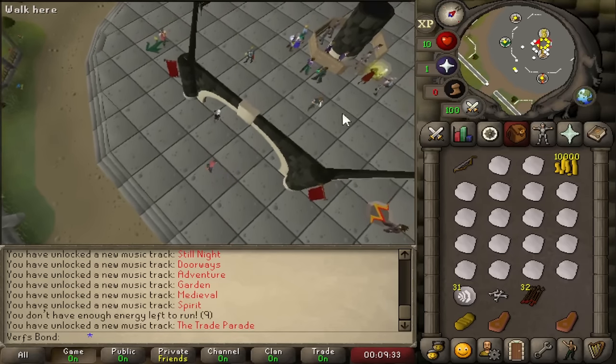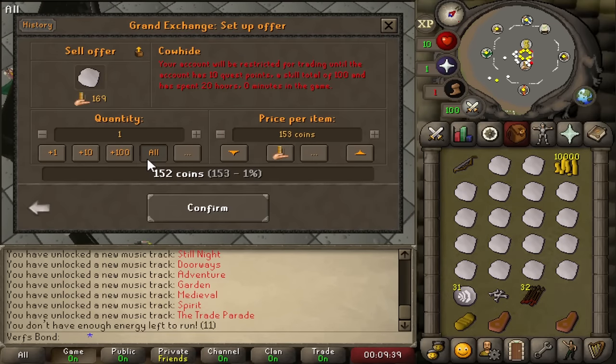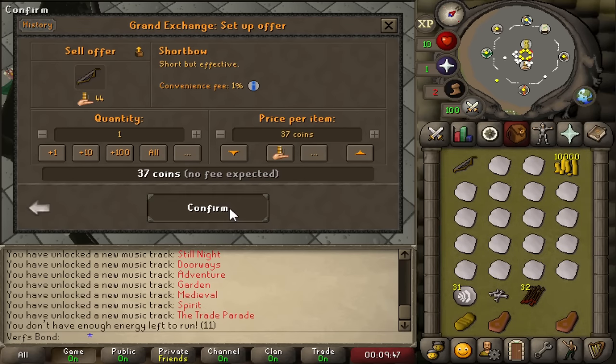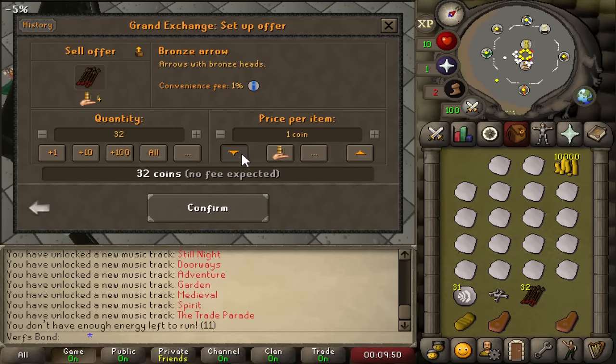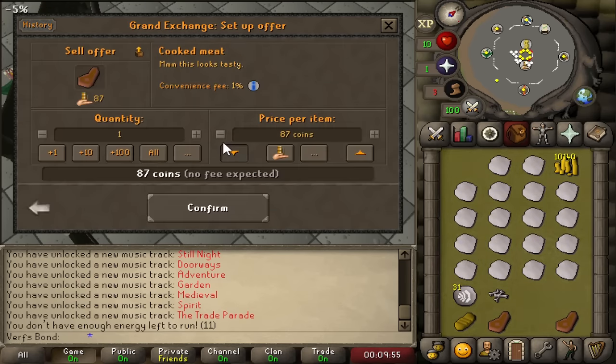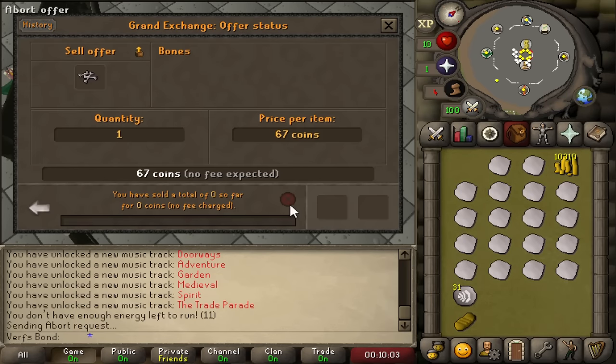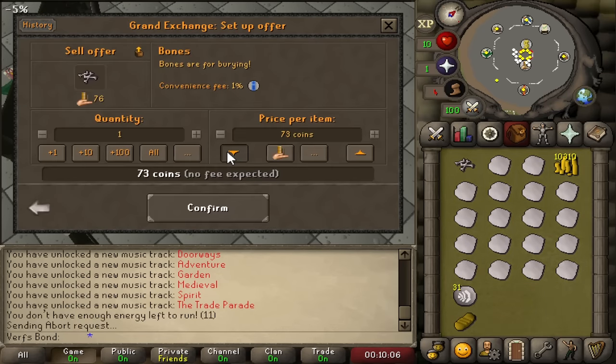Going to sell the rest of my stuff for some more money, but I cannot sell cow hides. The account is restricted for trading until it has 10 quest points, a skill total of 100, and has spent 20 hours in the game. I could wait 20 hours but I'm not going to — I think it's more fun to deal with this restriction. I'll get the quest points and the skill total but won't wait 20 hours.